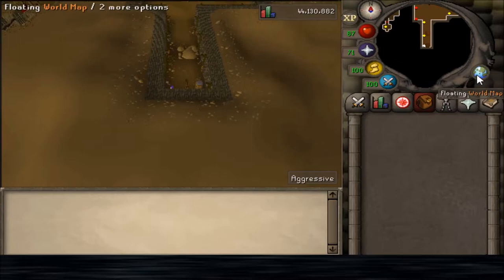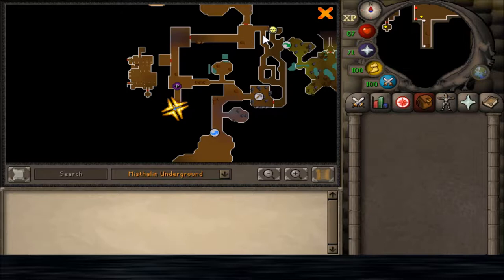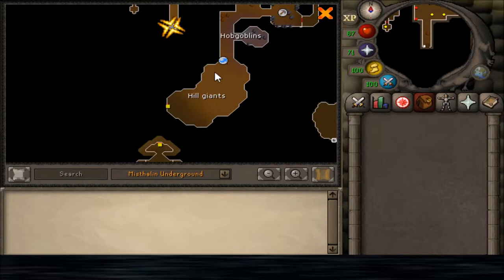What we're going to want to do is run north, east, south, through the mining area to the west, and then here is the Hill Giant lair.